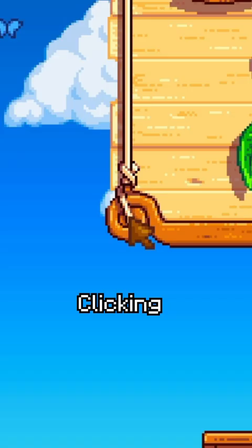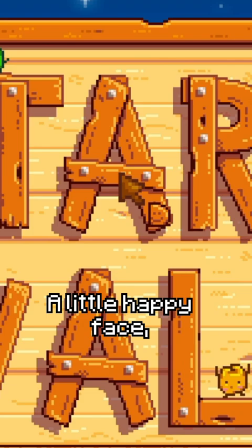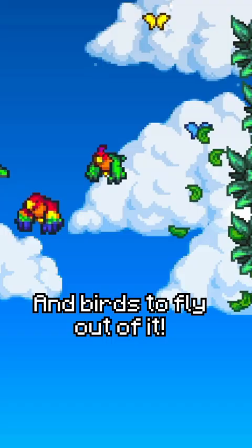Clicking the bottom left corner of the title box a few times will cause you to pick up a little happy face. You can click the hole in the R to place it, which will cause foliage to appear around the title box and birds to fly out of it.